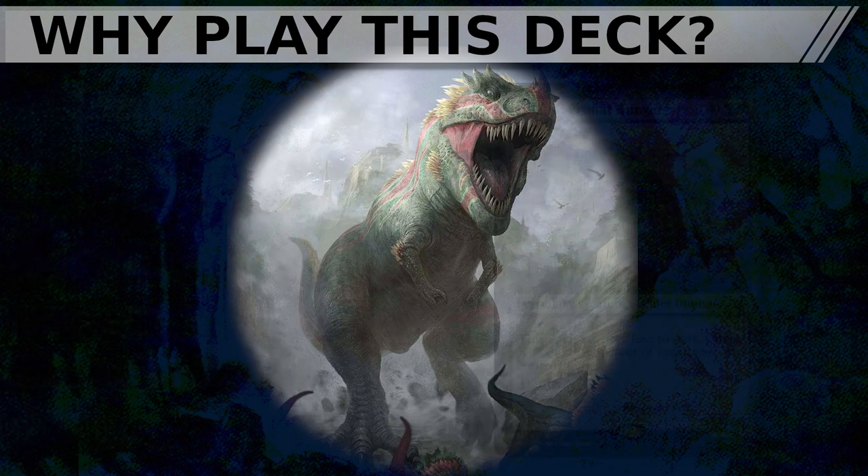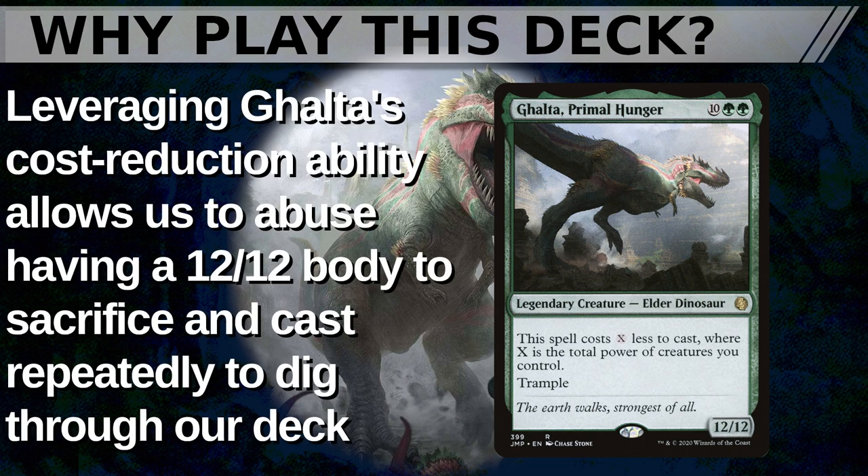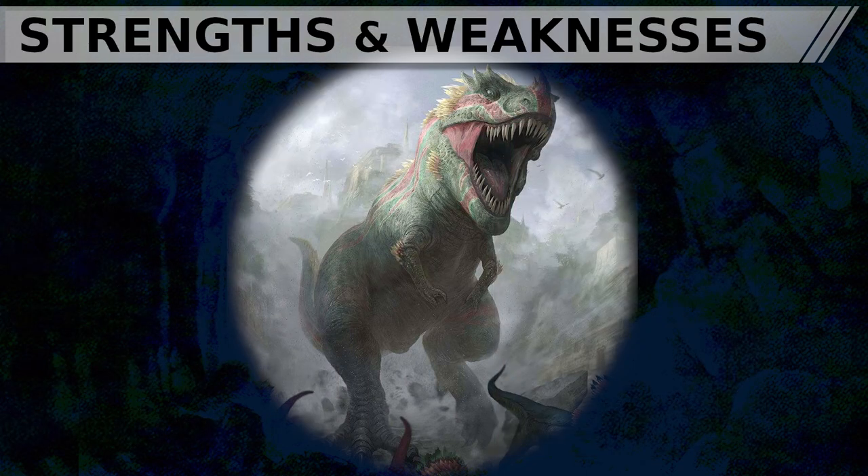Our commander for the deck is Galta, Primal Hunger — ten, green green for a 12/12 Legendary Creature Elder Dinosaur with Trample. Galta costs X less to cast, where X is the total power of creatures you control. Our main goal with the deck is to storm off leveraging this unique cost-reduction mechanic, often using Galta as a ritual, as draw fodder, or just about everything else we need to make the deck hum.